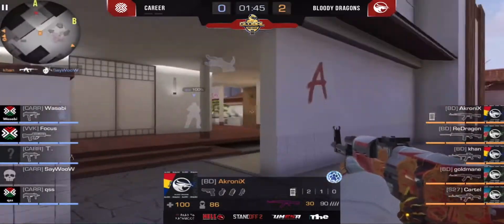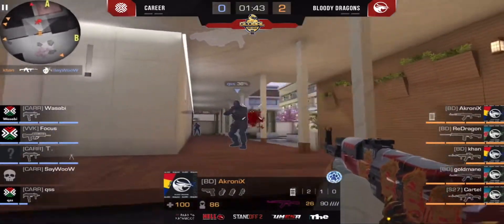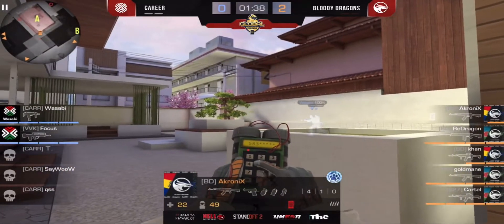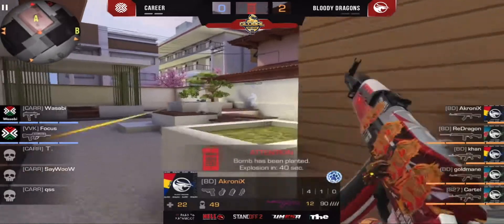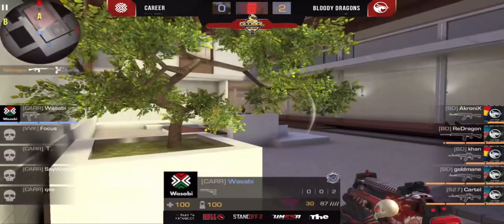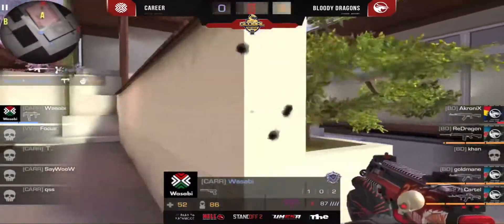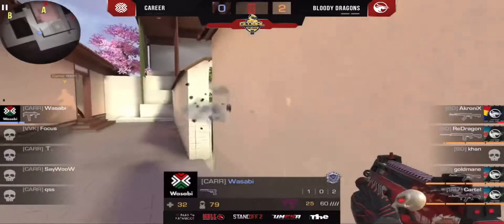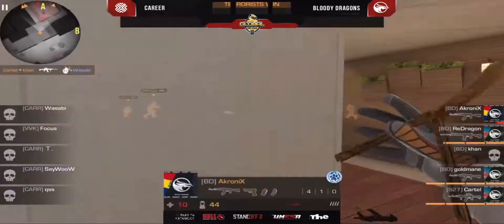Akroni with his teammates — very nice open frag for the save. So good for the Bloody Dragons. The bomb is being planted right now on A-side, pretty easy for the Bloody Dragons. Focus for Wasabi, last man standing — only one Sabi versus four players. This is the third round for the Bloody Dragons. It's GG.